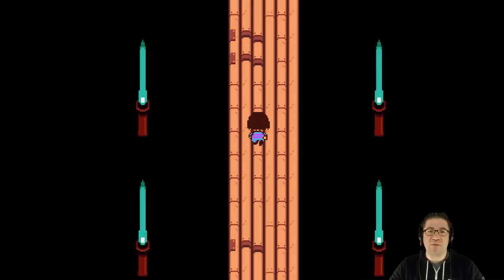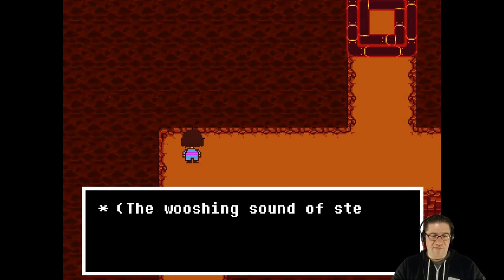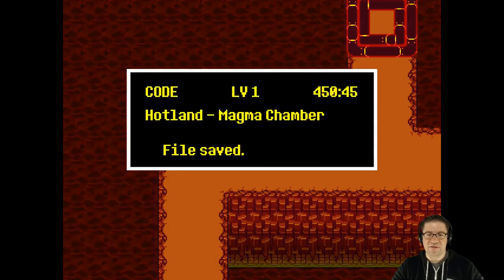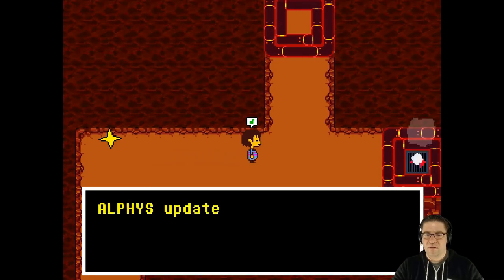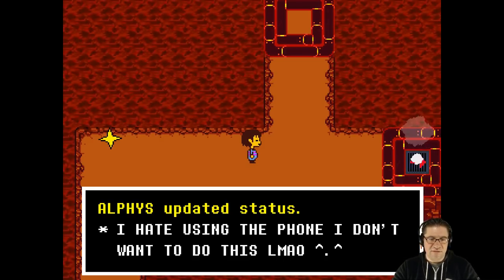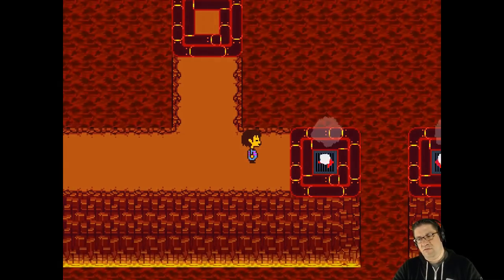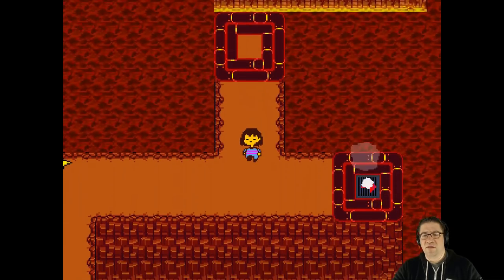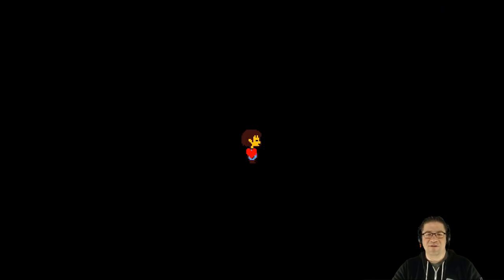We're going to keep going. Save. The sound of steam and cogs fills you with determination. Saved — we're 20 to 20 HP. Alphys's update status: 'I hate using the phone, I don't want to do it.' That's what those are — got it.